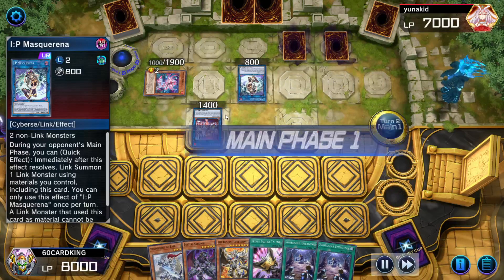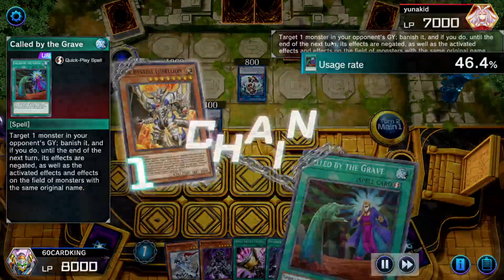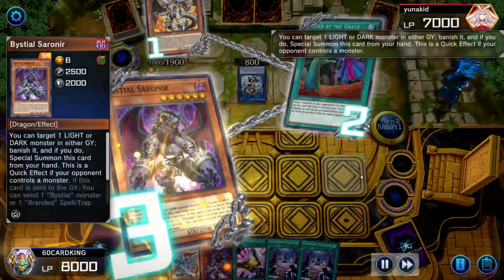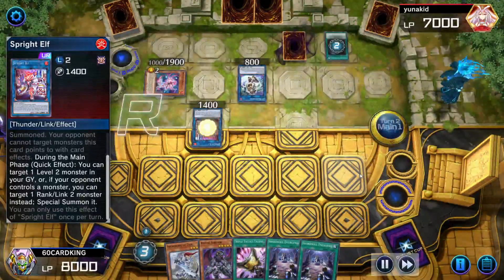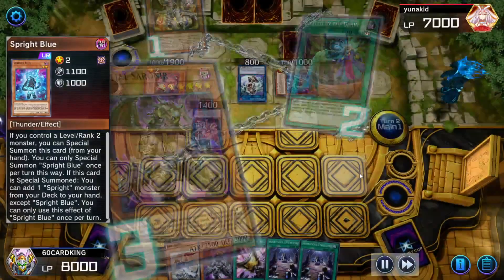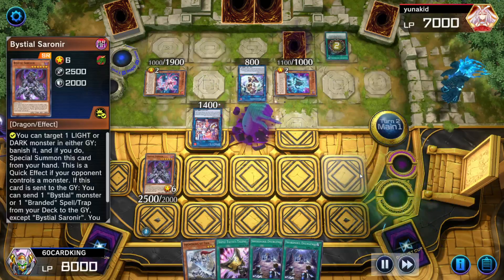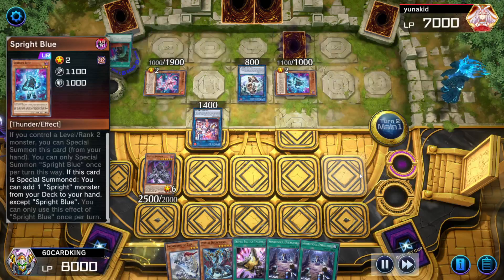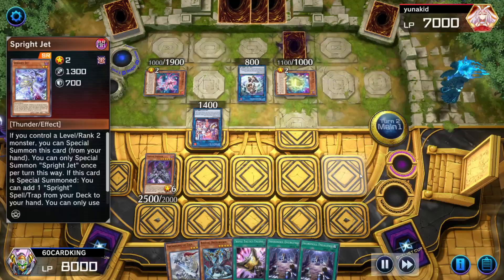I start with Lubelian first to see if I can negate something. They have Called by the Grave, so we activate Sarnir, which banishes our Lubelian. Because we don't play Branded Beast or Branded Regain, we really don't care if Lubelian gets banished — it's only there to give us a search. So by banishing it, we get Dru Swarm. I chose Dru Swarm over Magnum because if I need to get rid of a card, I can use this.